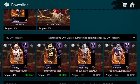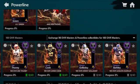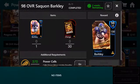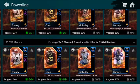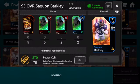Now, you may be thinking these requirements seem easy. You need 40 negative charge badges and the 98 Saquon to get 100 Saquon, but it's a bit more complicated than that. If you scroll down, to get 98 Saquon you need the 95 Saquon and 30 negative charge badges. To get the 95 Saquon, you need five negative charge badges and like nine Team of the Decade players.